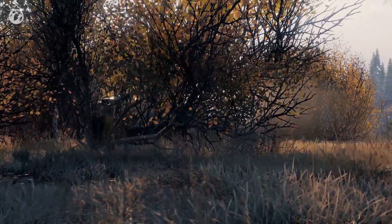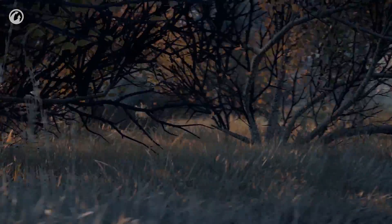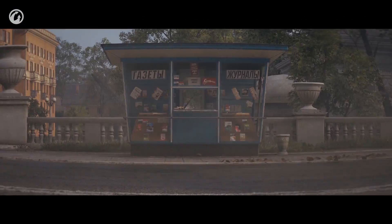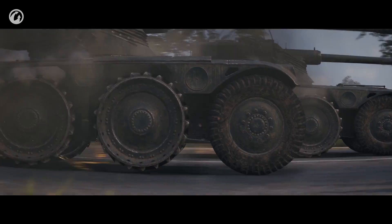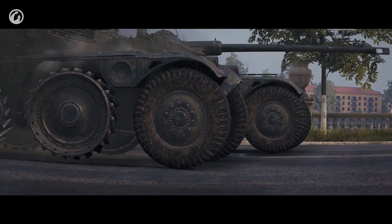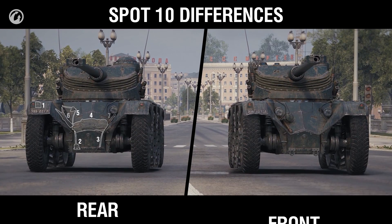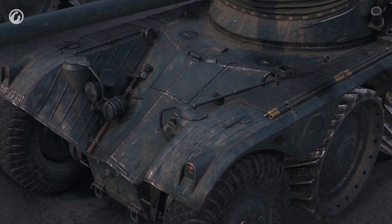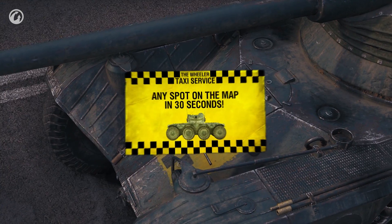These are wheels after all. If you want to drive into a bush and fire from there, you drive up to it properly. And if you want to flee, you don't have to turn at all — the Panhard EBR 75 FL10 can reverse at the same speed as going forward. Now it's clear why it has an identical front and rear. A decal: not only pretty, but sort of useful now — sort of sponsored content.